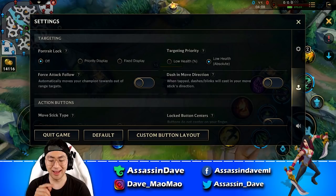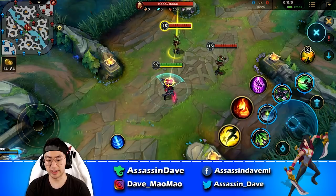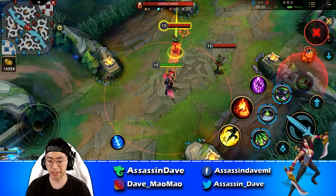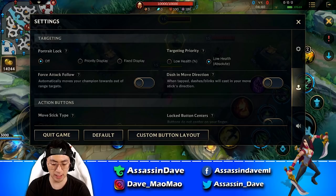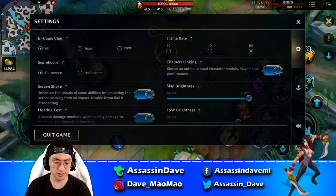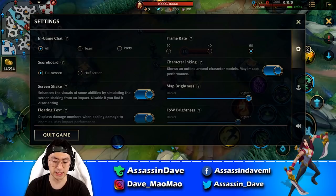The portrait lock option — I always have it off. You can always use your smart lock instead: drag your auto-attack to select which target you want to lock onto, or drag your skills to select a target. Having the portrait lock on displays a set of icons on the screen which can feel too crowded. So keep portrait lock off and just use smart lock and individual ability lock — drag those skills to select the target you want to hit.